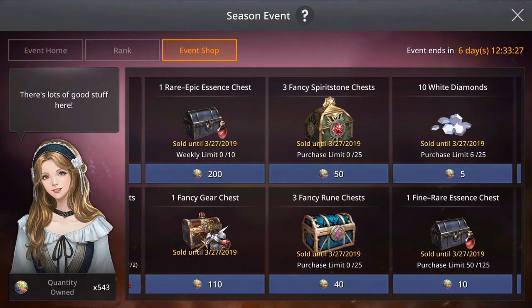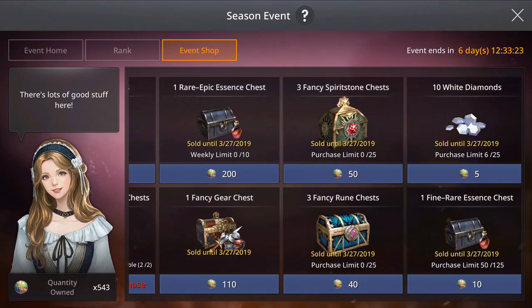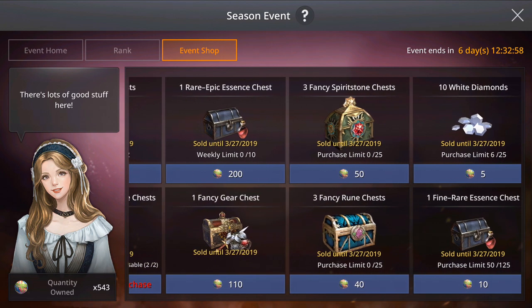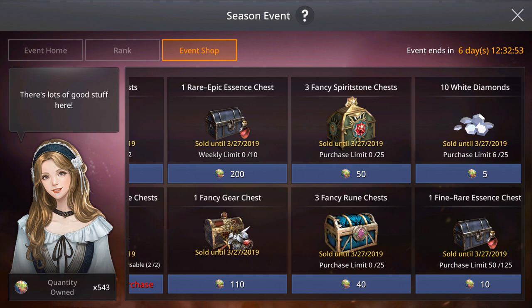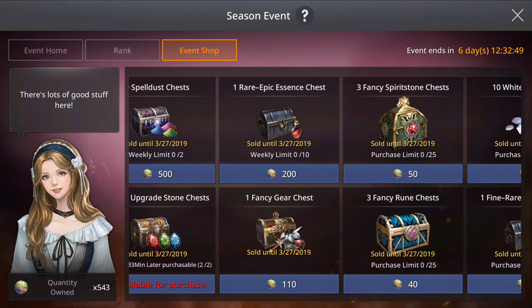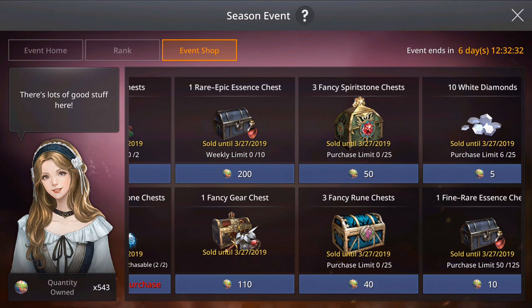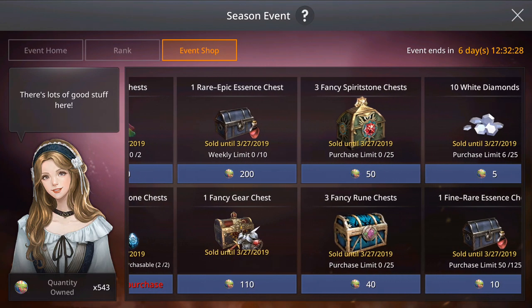Another thing you should get is the fine-to-rare essence chest. It costs only 10 event points and you can buy up to 125. In total you'll spend 1250 event points to buy all of them. It's not worth buying the rare-to-epic essentials for 200 event tokens, because for 200 you can buy 20 fine-to-rare essences, which will give more levels than just one rare-to-epic essence.